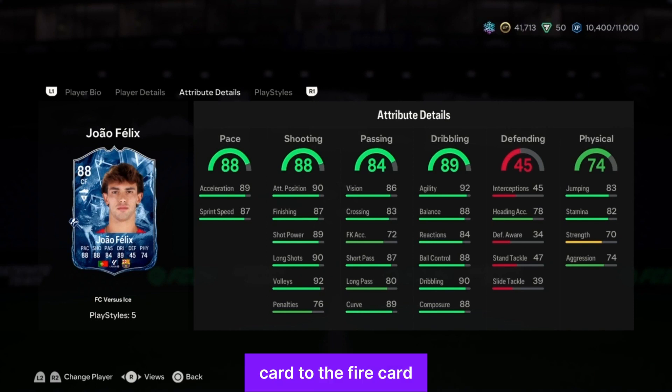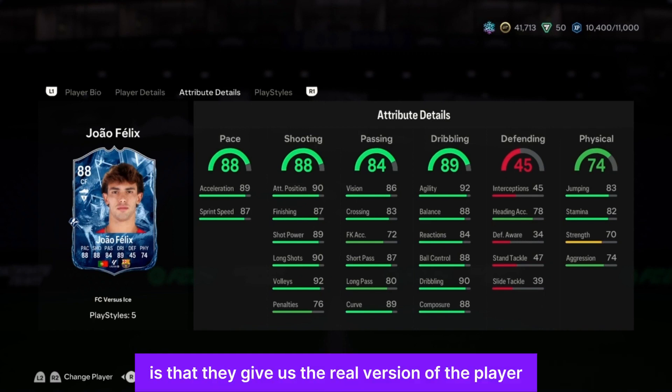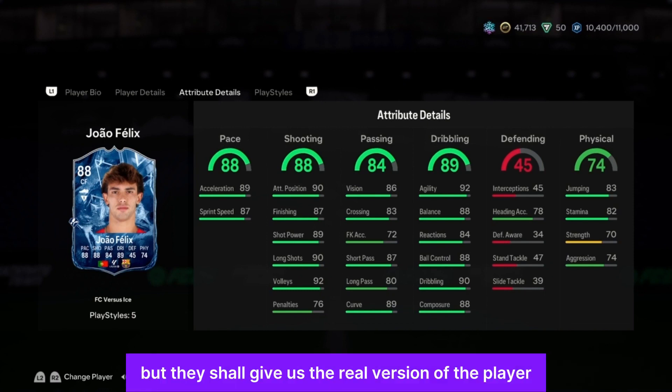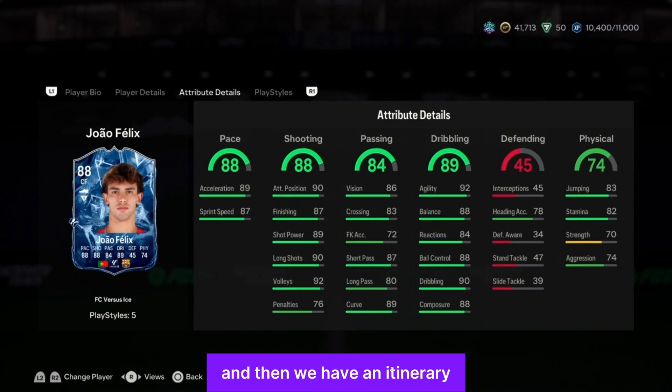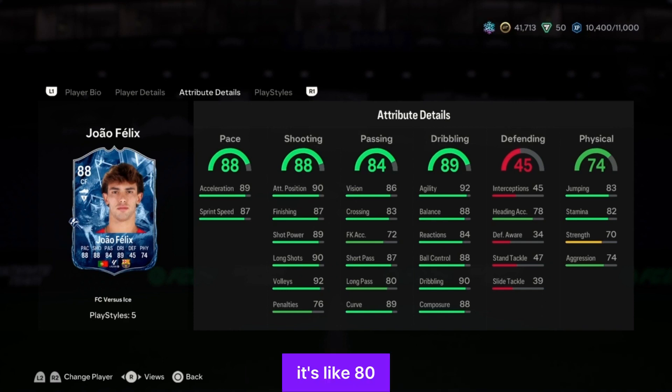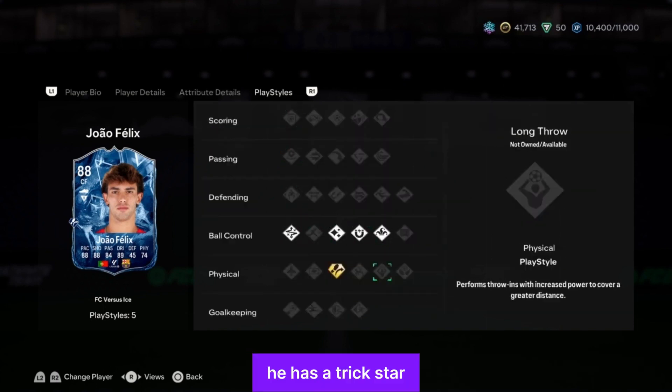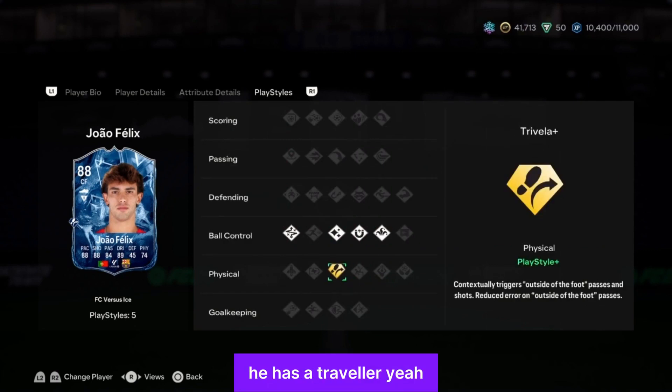I think everybody's going to prefer the Ice card to the Fire card because this is João Félix basically. What I've seen from these promos is they give us the real version of the player and just tweak something between fire or ice. He has 89 dribbling, agility 92, balance 88, dribbling 90, composure 88. Physicality is really really awful. Passing is 87 but long pass is way off — around 80. Playstyles: technical, flair, first touch, trickster, and trivela. A banging card.